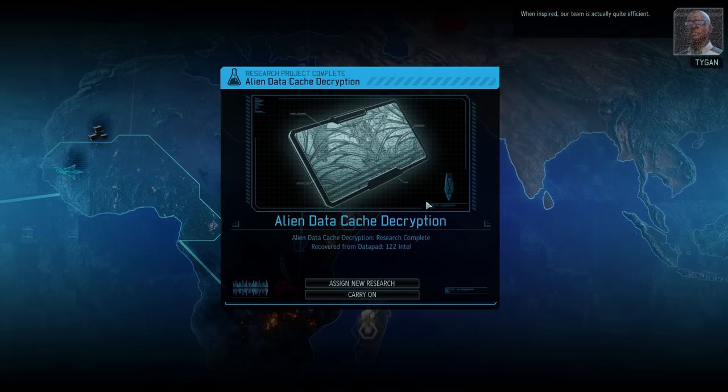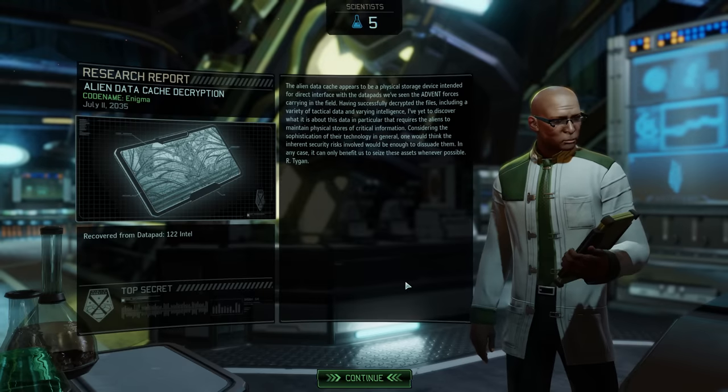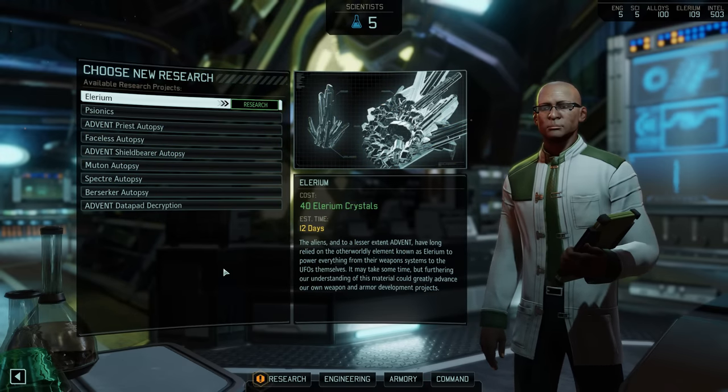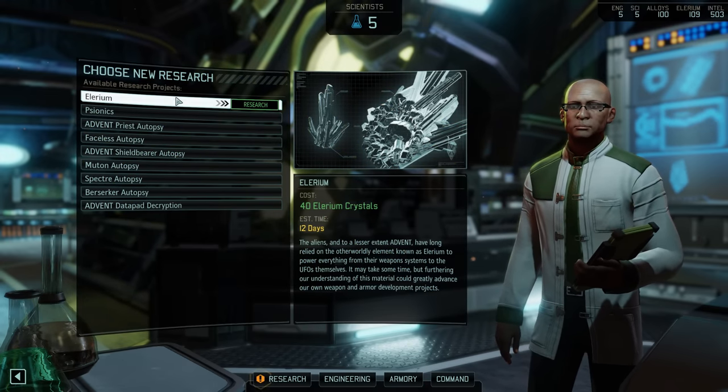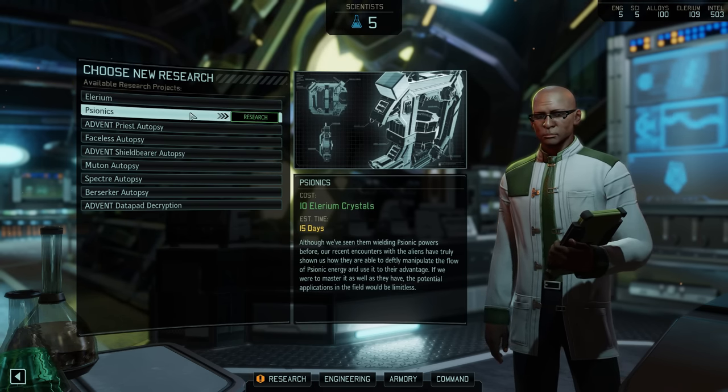When inspired, our team is quite efficient. The alien datacache decryption is done — with that we receive 122 more units of intel, so at this point we are absolutely swimming in the stuff. With no further breakthroughs or inspirations, we now have two research options and I'd like to hear your opinion.